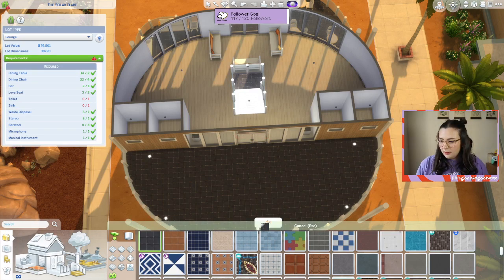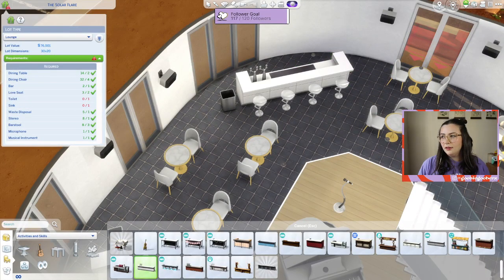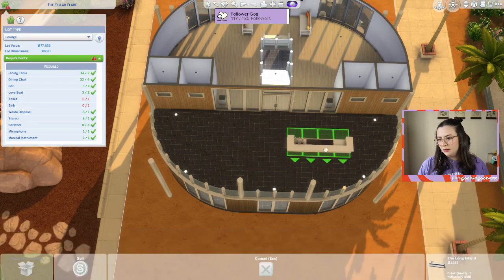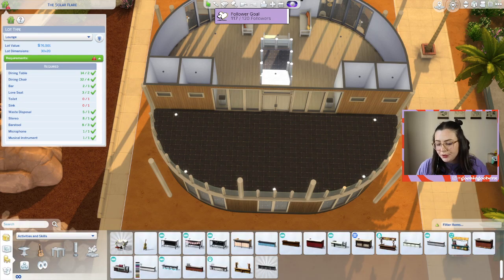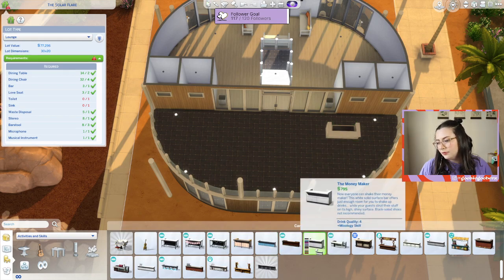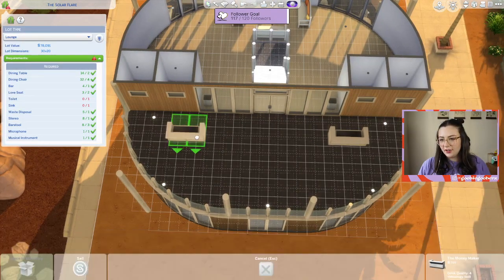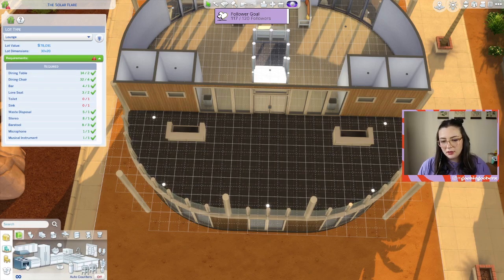Okay, what did I accidentally pick up? I wanted the bar, but I got the floor tile. I don't know what makes more sense, maybe like off to the side. Oh maybe I should do the tiny ones - maybe I'll do two tiny ones. Little cat ninja, that is very apt, that's a very good description for her. I'll actually put counters on the end so I can put some stools.